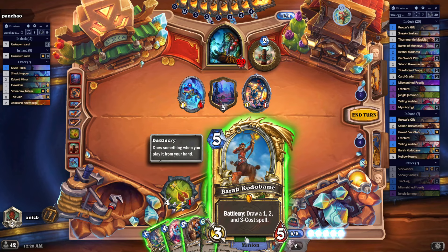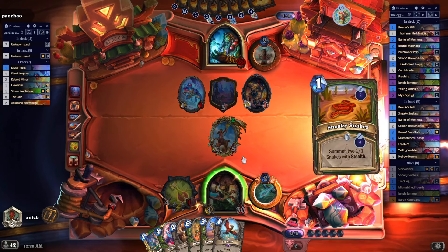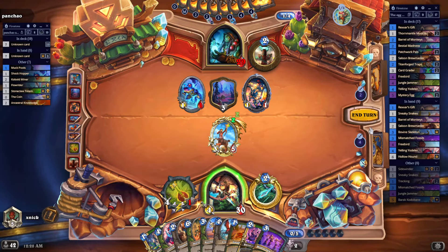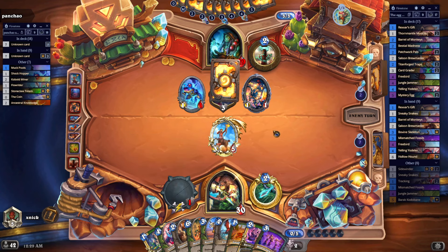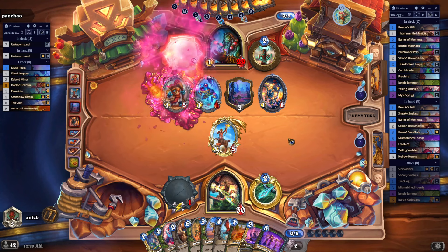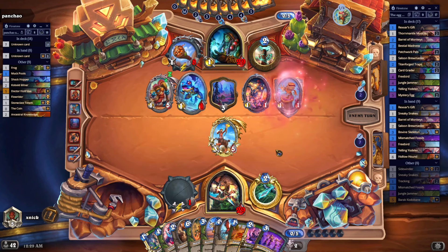I'm going to calmly use Barack Corobain and draw some spells — up to three, one for each cost. I have nine cards in hand, that's fine. We are going to be seeing our first Free Bird. This is not actually free — it costs four mana. Last April first, there was a joke from Blizzard that said the Free Bird was going to cost zero mana — that was kind of interesting.